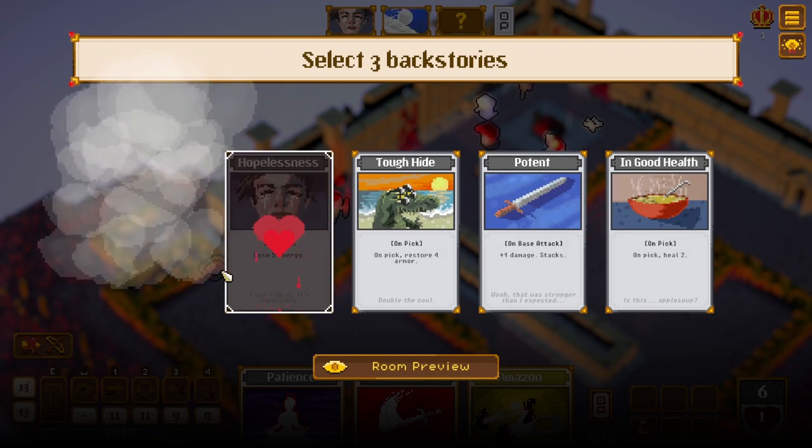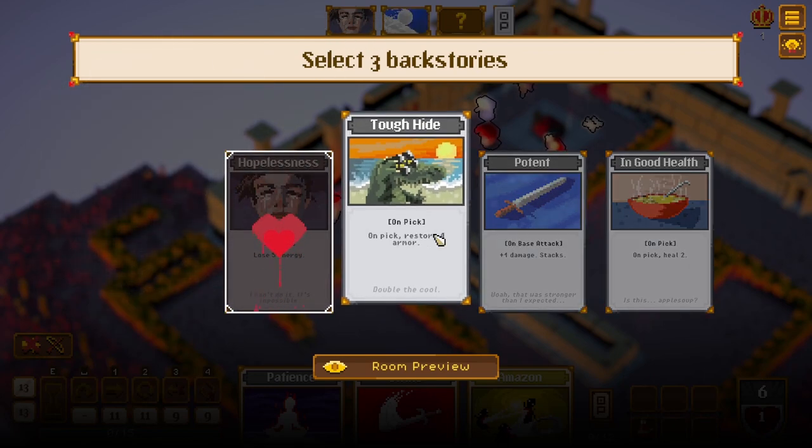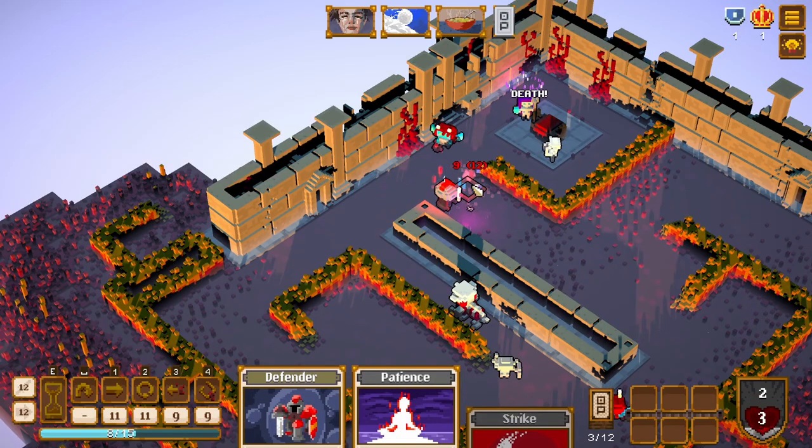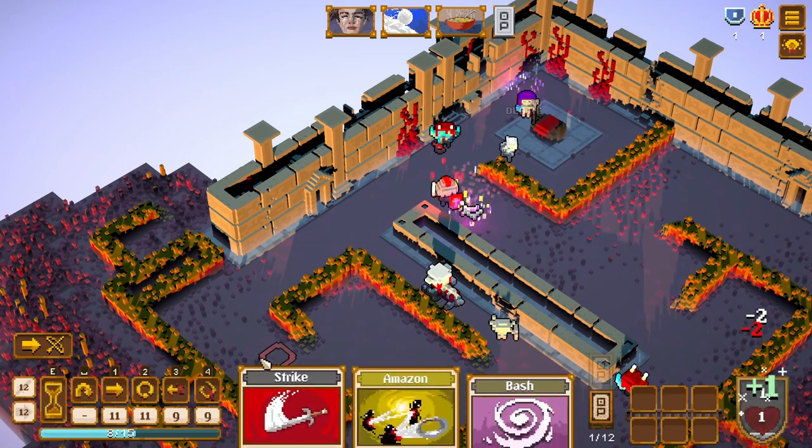We need to find the key — a lot of stuff going on. Oh I see, this is a card we have forever. It selects itself — I need to chakram a bunch of stuff right now. Oh god, I have one health left!